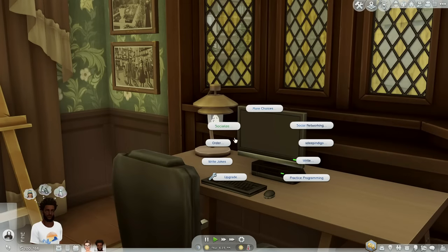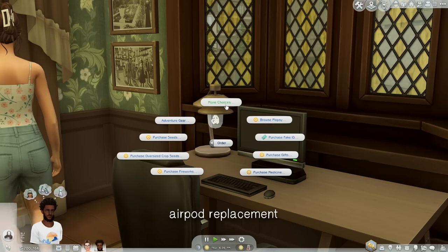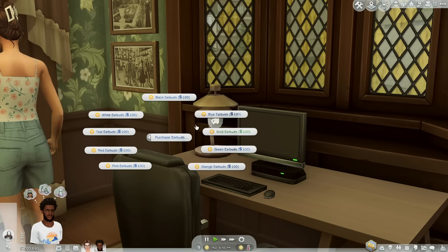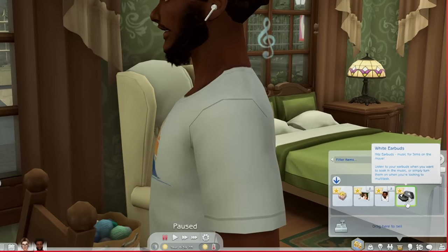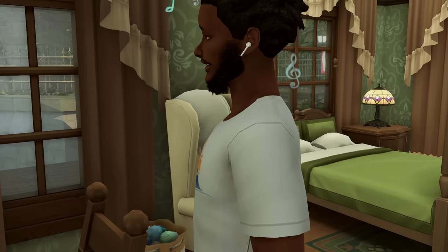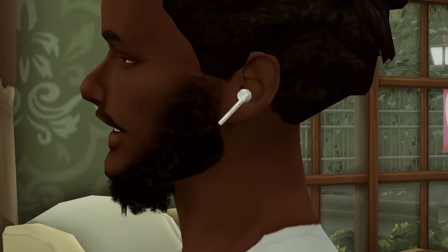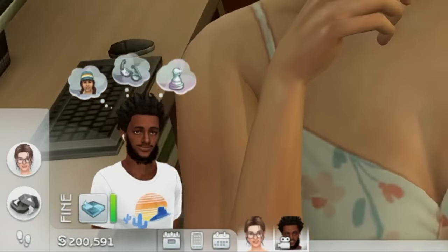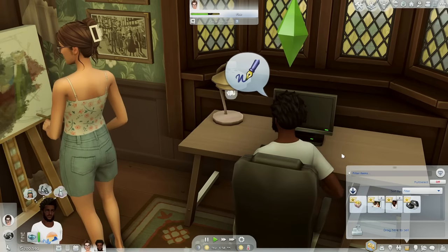Next is a replacement for the earbuds that came with the Sims 4 Fitness Stuff Pack. When you purchase earbuds, they look like the original Fitness Stuff Pack ones in your sim's inventory, but when you actually look at your sim they are replaced with iPhone-looking AirPods. I love the way that looks — my sim is just listening to some classical music.